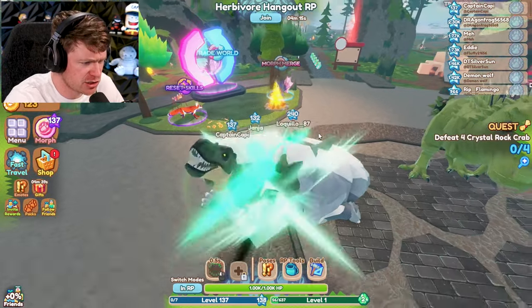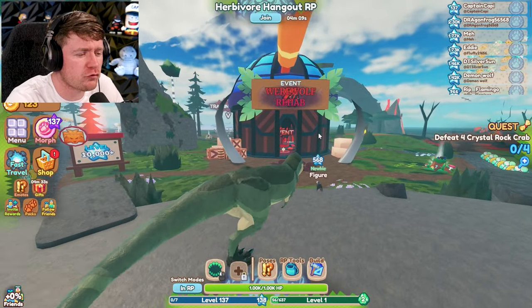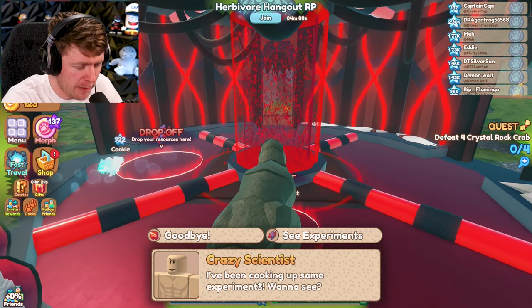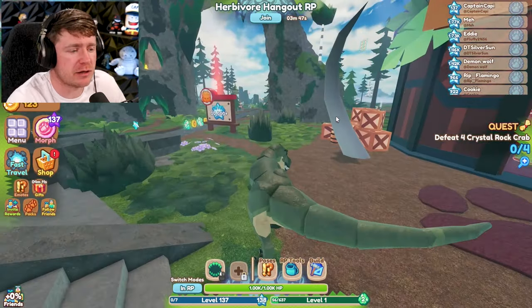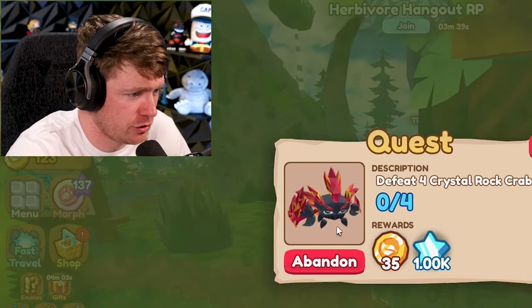What is this thing? I just leveled up a lot from eating this guy. Sorry about that, big fella. Werewolf rehab — what is this thing? Oh, it looks cool in here. There's an event going on. 'I've been cooking up some experiments. Want to see?' I'm not going to be doing all that. Where are the crabs that I'm supposed to be looking for? They look like this guy right here, but I haven't seen nothing that looks like that.